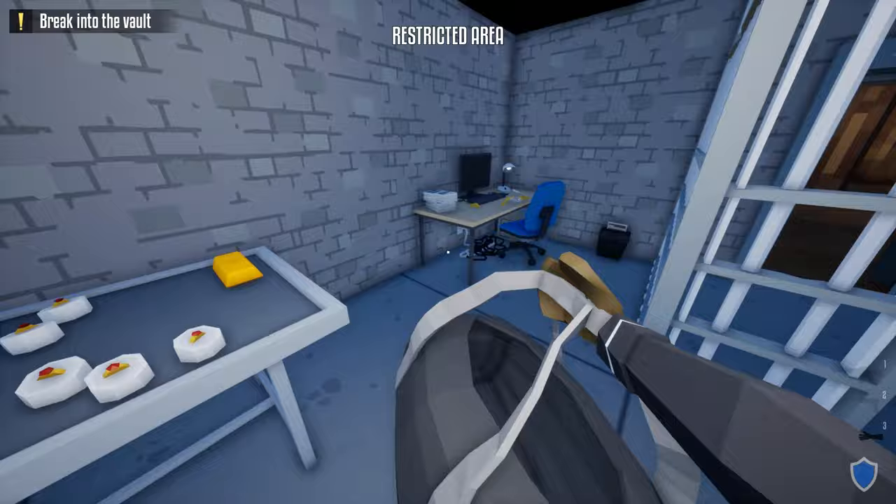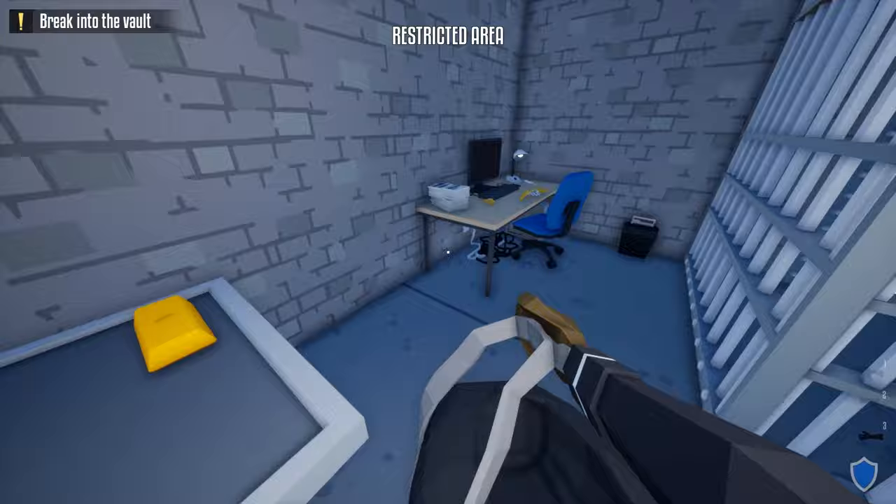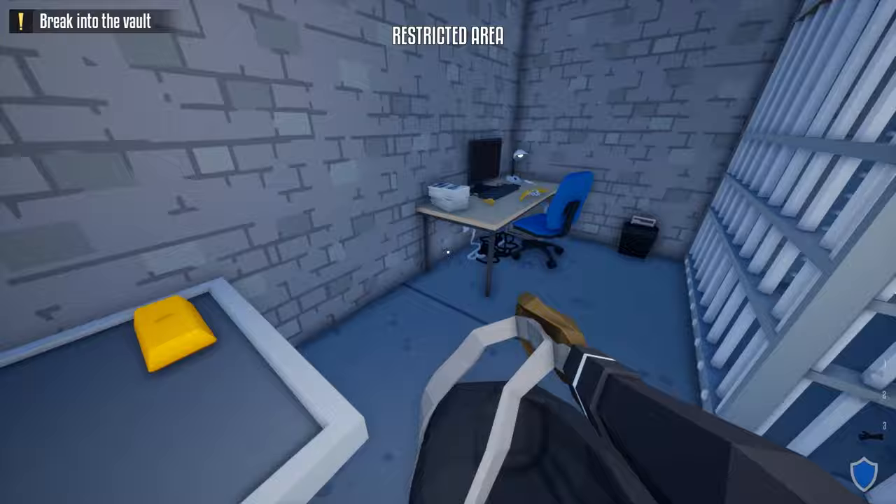Now we're in. All you've got to do is grab everything in here. There's a little bit of loot down there and on both desks. Whenever you fill it up, just run straight out here — the van's right there. See you next time.